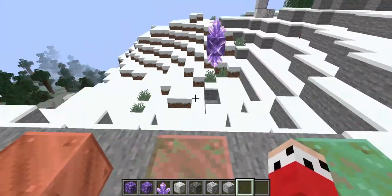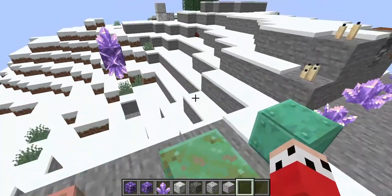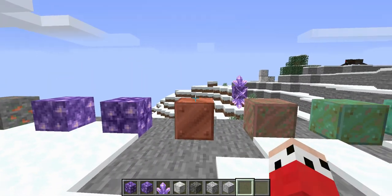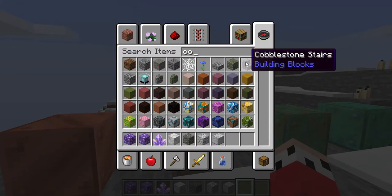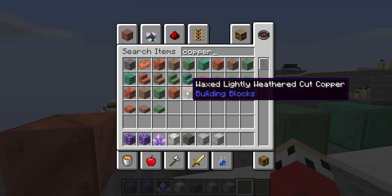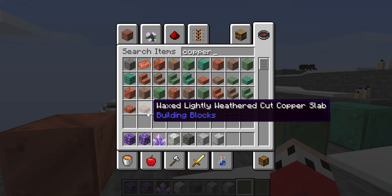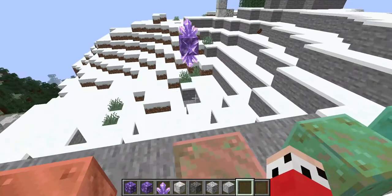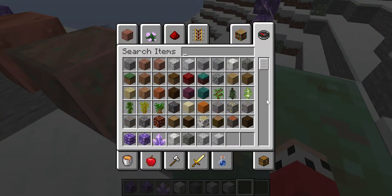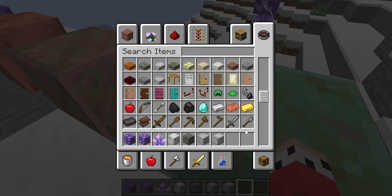Okay, copper. As you can see there are many variants. They've not actually decided how long it takes to oxidize yet, but I know it's going to take a long time. Of course it has all this copper — that's a lot of blocks. 'Waxed slightly weathered cut copper,' 'waxed slightly weathered cut copper slab' — all the names get so long. You could build some cool roofs with that. I'm sure I'll have missed something — let me know in the comments if I do.